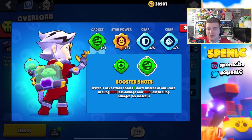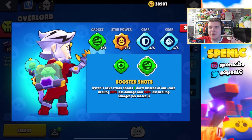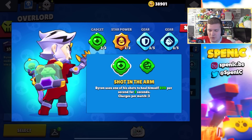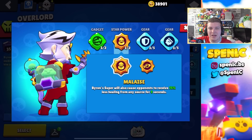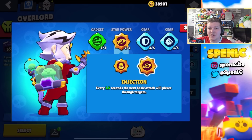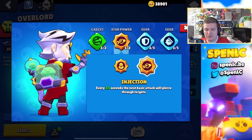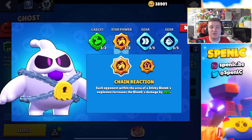Byron's best build is super simple as well. Booster Shots is your best bet pretty much 95% of the time — it lets you cycle your super a lot easier and gives extra damage output against tanks. Stuff the Arm can sometimes be okay — definitely still underrated. Malaise is your best bet pretty much all of the time — it's really annoying especially for high HP brawlers since it stops that regen for about nine seconds. Injection can actually be underrated in some circumstances, especially if you're playing against Tara with her pets or Ruffs with sandbags. In terms of gears I never switch away from these ones.